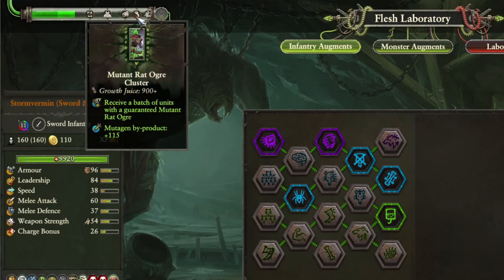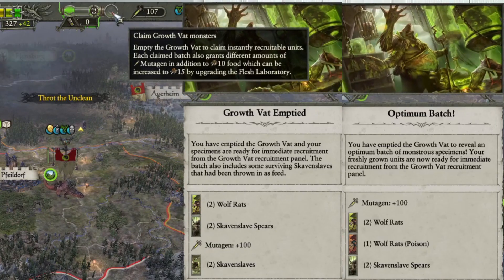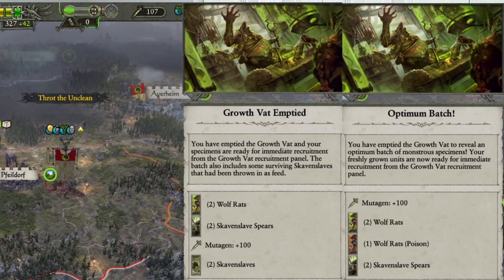If you don't claim any clusters, the final batch — the Hell Pit Abomination — will be claimed automatically, resetting the stockpile of Growth Juice. Claiming a cluster grants a number of the unit selected, then usually some Skaven Slave and Wolf Rat units.